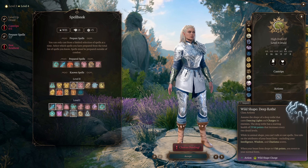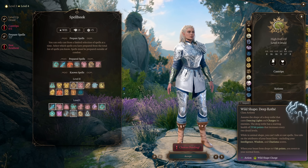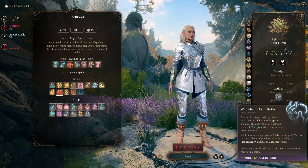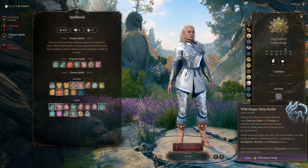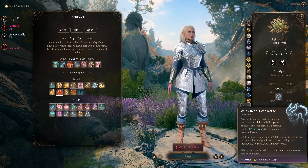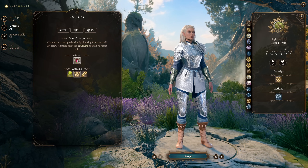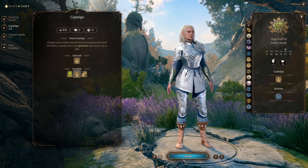You also get the Deep Rothay Wild Shape form, which becomes your new default combat form — the Trample ability that knocks enemies prone is extremely powerful.